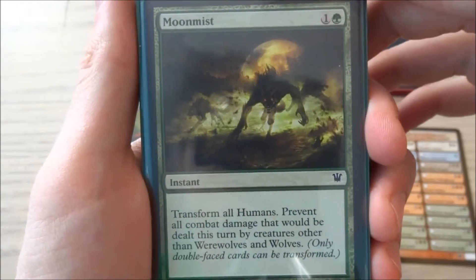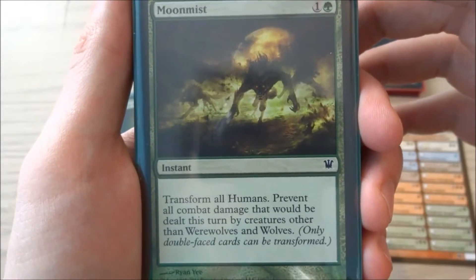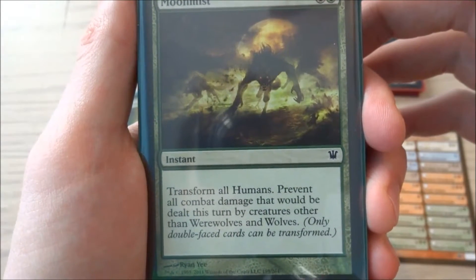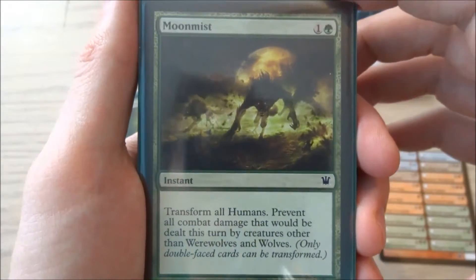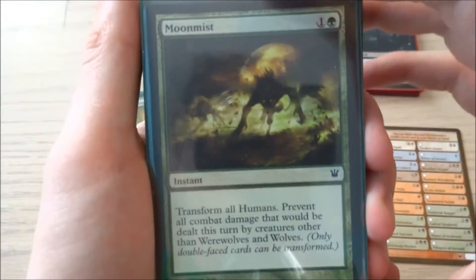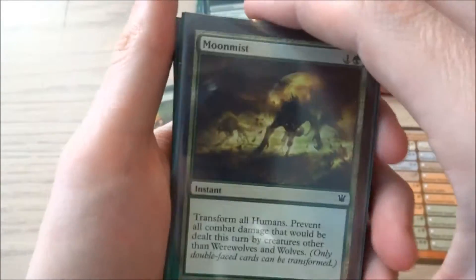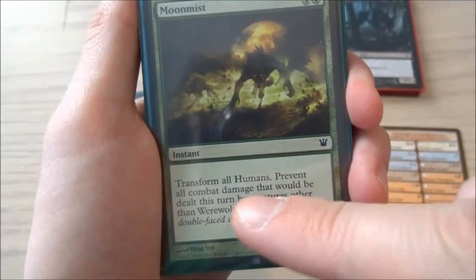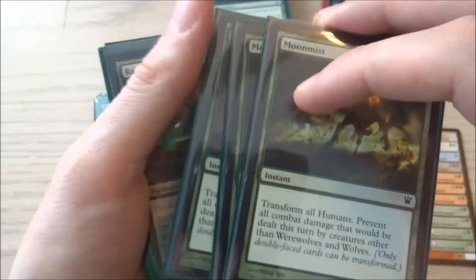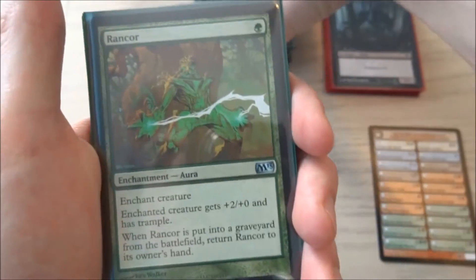I have three Moon Mists. It's just a 1 and a green instant. It says transform all humans, and prevent all combat damage that will be dealt this turn by creatures other than werewolves and wolves. So it transforms your creatures if they're not transformed, or if they are, it just prevents all damage done to them except from your wolves and werewolves. You can use it to transform them or pretty much stop all their damage and just do yours. Very cool card — I have three of those.